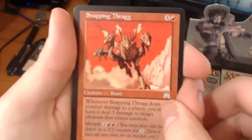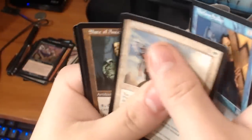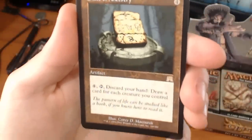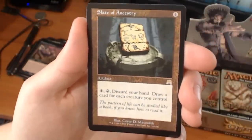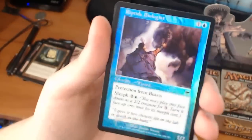We have a Snapping Thrag, a Mistform Stalker, a Shield Mage Elder. And our rare — I thought it was a land for a second — it's a Slate of Ancestry. It's a 4-drop artifact. Pay 4 and tap, discard your hand, and draw a card for each creature you control. We have a foil common — a foil Riptide Biologist.